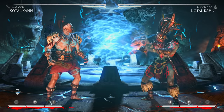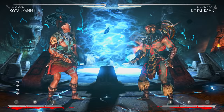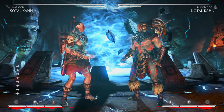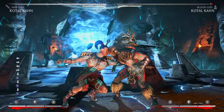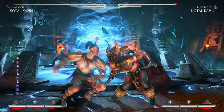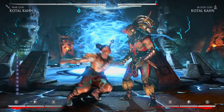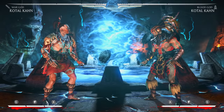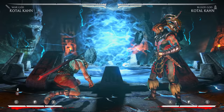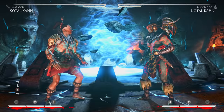I'll explain why that is a little bit later in the video when I start talking about the other two variations, but I'm gonna start off with War God because he's the most straightforward one. Pretty much what he is, is 50/50s and really damaging 50/50s. So let me go into Kotal Kahn's buttons and his strings. Kotal Kahn is known to have amazing buttons, maybe some of the best if not the best in the game. He has a six-frame down one, you can spam this and it's gonna catch people off guard.